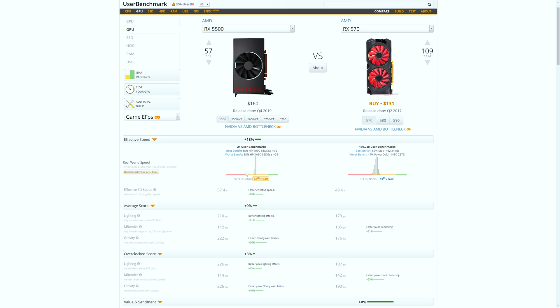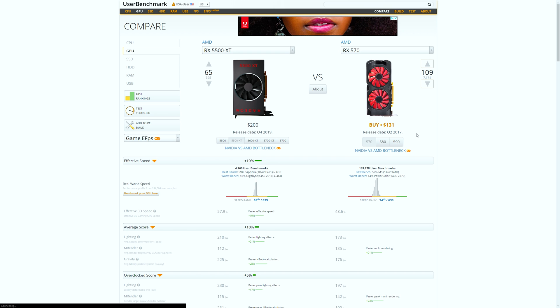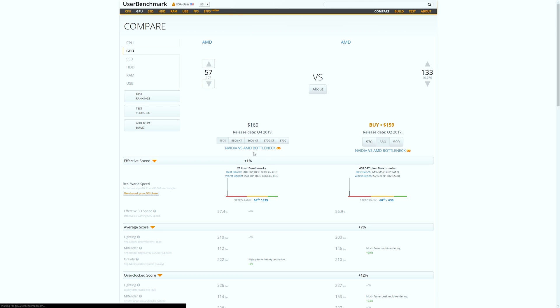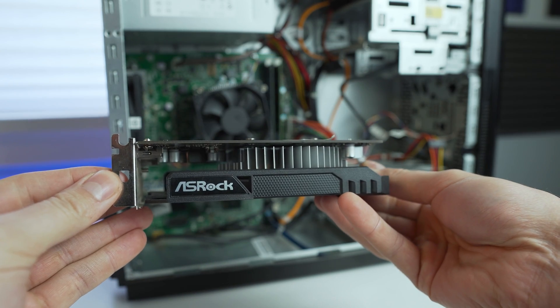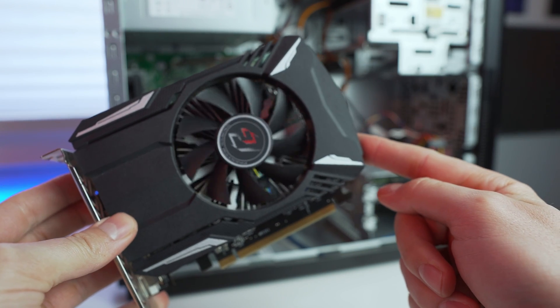The last card on the AMD side I'd recommend is the RX 560 4GB. A post-production note: you can also go with the RX 5500 or the 5500 XT, which puts you somewhere in performance between the RX 570 and 580 — just wanted to point that out before you mention it in the comments. Now, the RX 560 requires no PCIe power, just like the 1050 Ti, and is meant for low-end or entry-level gaming — just plug and play. I recently put a short version from ASRock in a Dell Vostro build and got great entry-level 1080p gaming numbers from it.